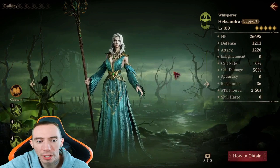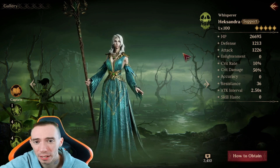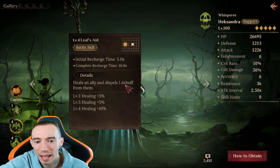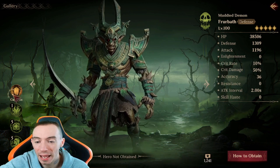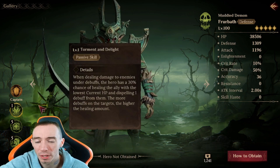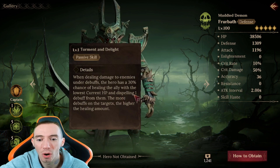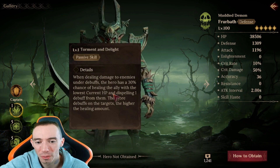The third hero is a rare poison hero that everyone gets for free — arguably one of the top-tier healing heroes in the game. Her captain ability grants enlightenment in all battles, and her battle skill heals an ally and dispels one debuff. The fourth hero is an epic poison with a captain ability that increases defense fire percentage in dungeon battles. When dealing damage to enemies under debuffs, this hero gets a chance to heal the ally with the lowest HP and dispel one debuff.